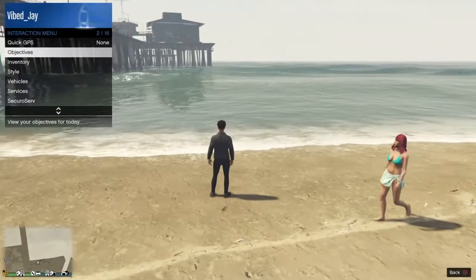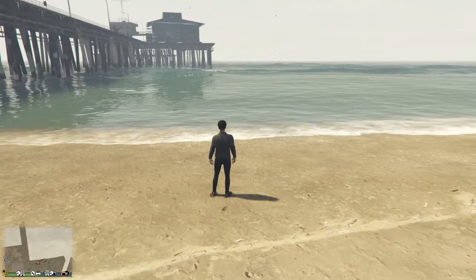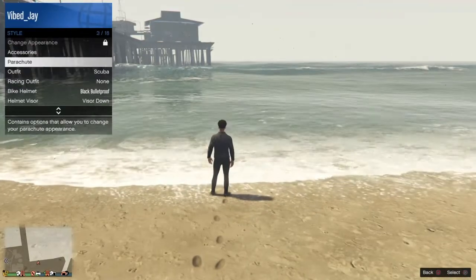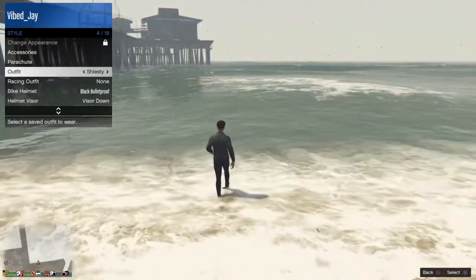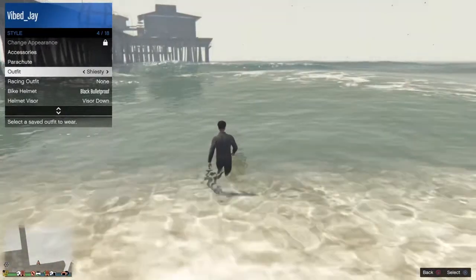Now what you want to do is go to the water — not in the water. Register as a CEO. Start walking towards the water, but wait until you become a CEO first. Then walk towards the water, open your interaction menu, and go all the way down to the outfit you want to put the ski mask on. Then walk towards the water before the scuba equipment comes on.